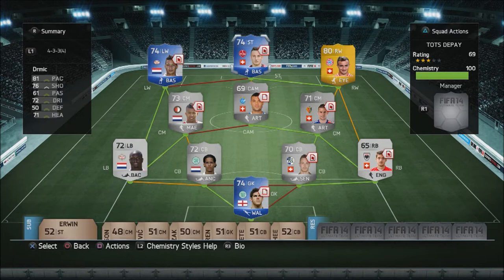He is pretty good for 80k, but you can get cheaper alternatives like Malapa — he's only about 20k and does the same job as Dermich: heading, strength, and pace-wise. Whatever you want, Malapa would probably be your man. But if you have 80k, go try this guy out because you might enjoy him a lot more than I did. And I enjoyed this guy a lot — I would give him an 8.5 out of 10. I hope you enjoyed this review, make sure you leave a like, comment, and subscribe. Peace.